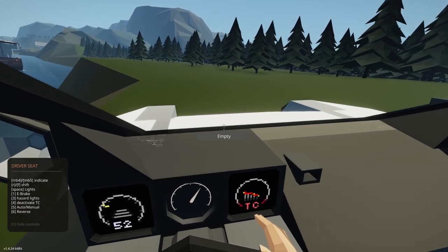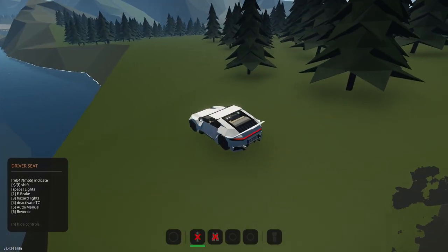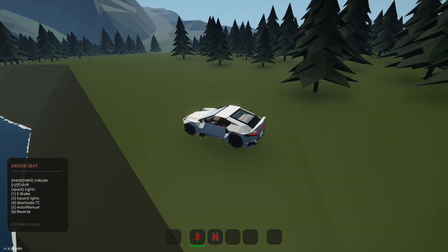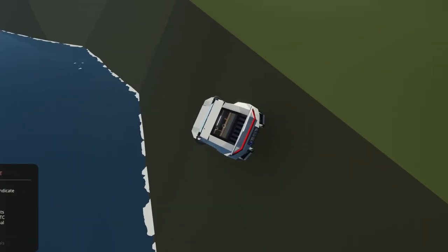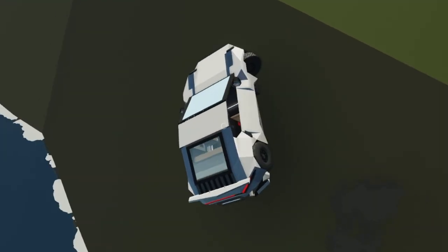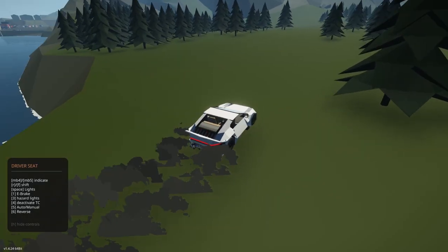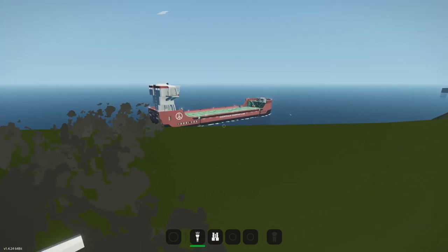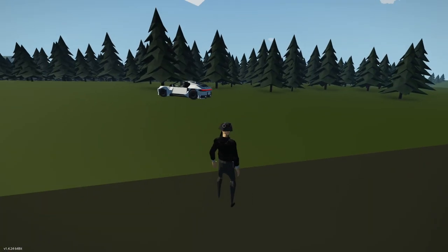And we're going to be transporting some cargo — what else would we be doing, right? I don't want to dump this car into the ocean. It looks kind of expensive, doesn't it? Somehow I accidentally dumped it off the edge, and I don't know how, but it maintained enough grip to drive back up. That's a good car, then.